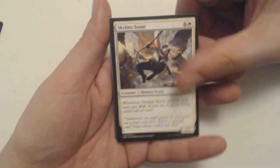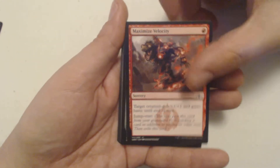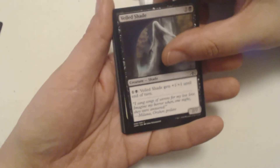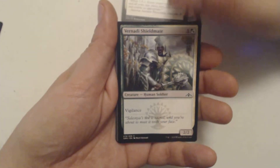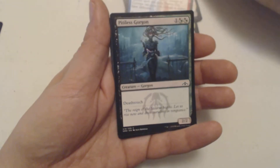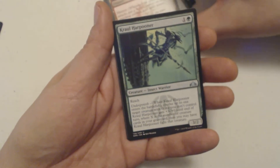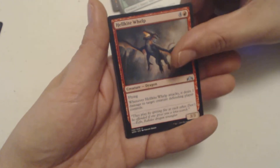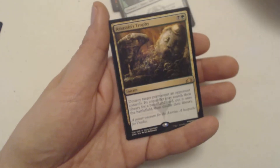So let's go through pack two real quick: Skyline Scout, Pass Wall Adept, Maximize Velocity, Wary-O-Copy, Veiled Shade, Luminous Bonds, Vernadi Shieldmate, Piston Fist Cyclops, Pitiless Gorgon, Hammer Dropper. Crawl Harpooner is my first uncommon — remember you can pause to read about them. Hellkite Whelp, a little dragon. Pilfering Imp, my last uncommon.